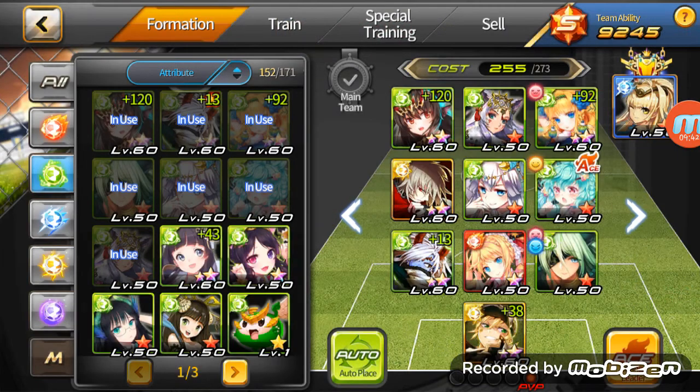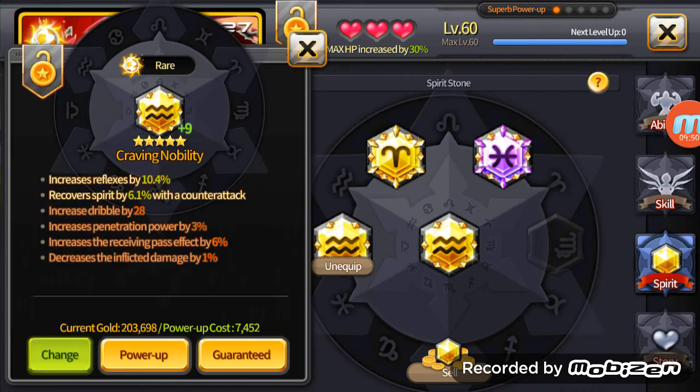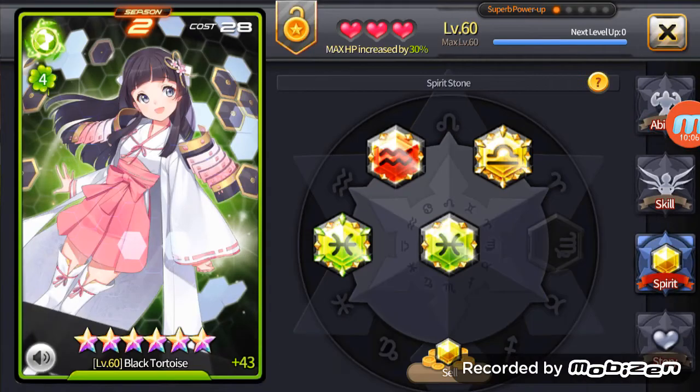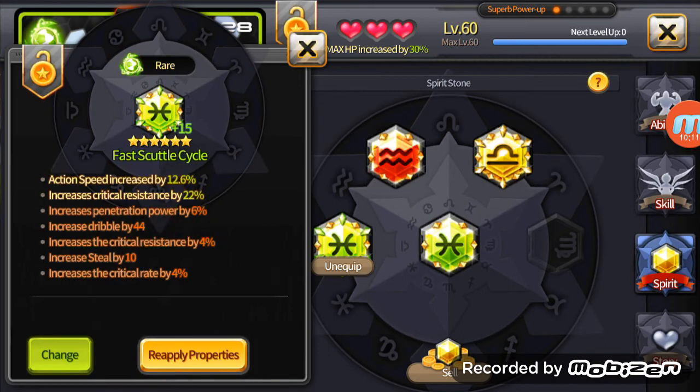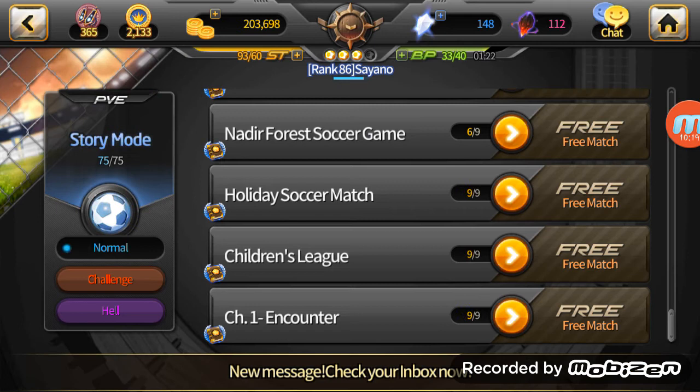Basically you've covered all the stones I use. The substats of a stone can be good or bad — like this stone has offensive substats: dribble, penetration power, receive pass effect, decrease inflicted damage by 6.1% — all offensive. You want these on your attackers. But for someone like Black Tortoise who's a defender, you want defensive substats like critical resist increase by 4% and things like that.